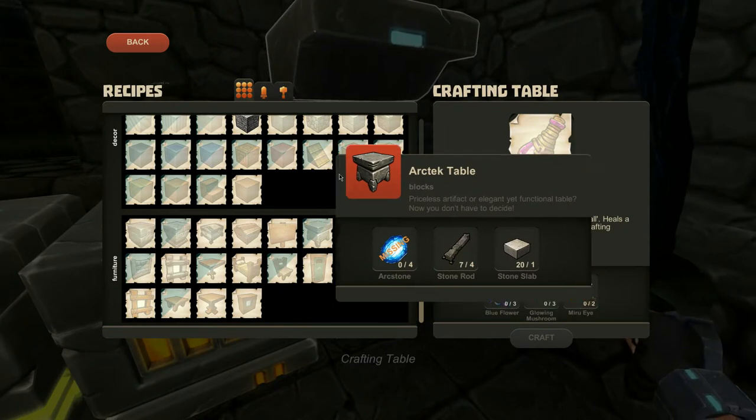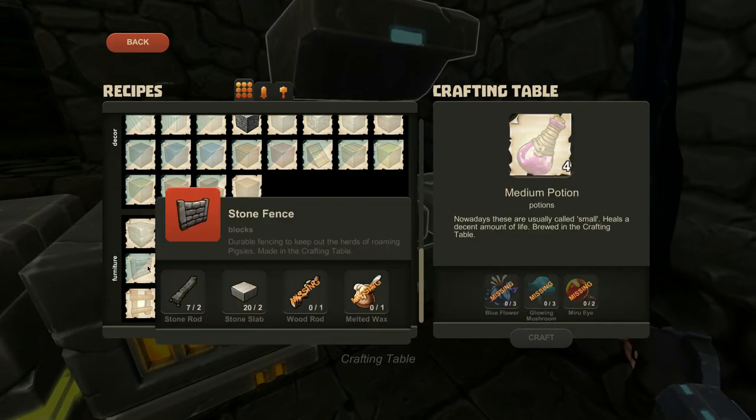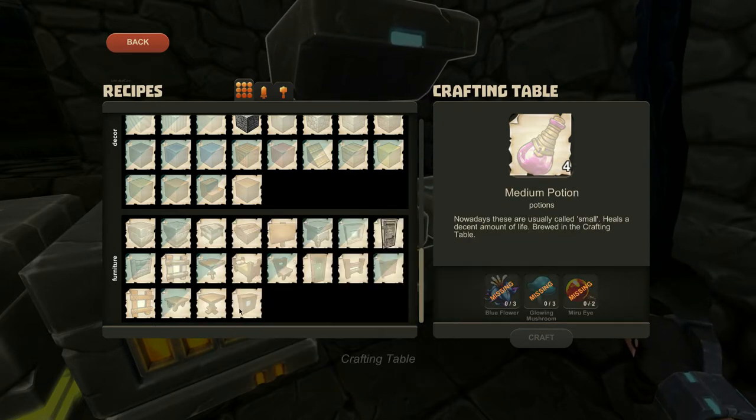Oh, and there's an architect table as well. I don't have that sound covered. Oh, there's stone windows. There's stuff that you have that I don't even have because I don't have any arc stone yet.